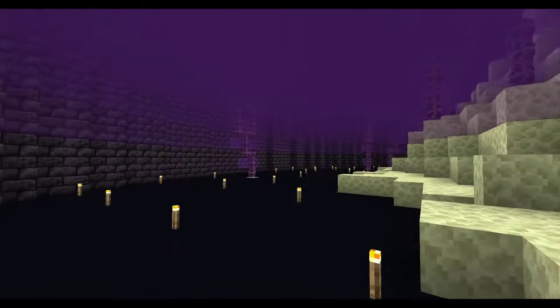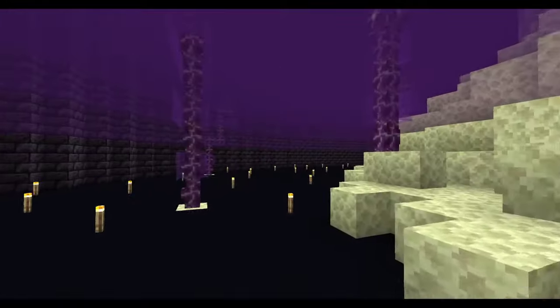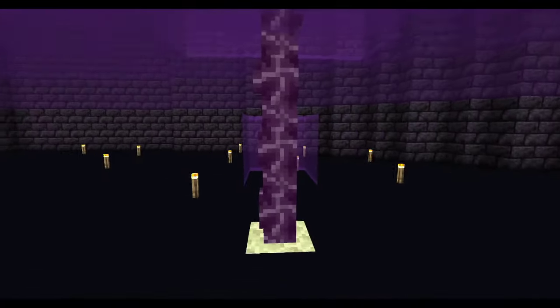The center pillar, which is supporting an end portal, is regular end stone as well as a multitude of chorus fruit plants. These plants are the actual star of the show, as they are embedded into the fog.